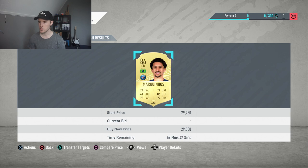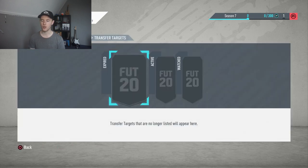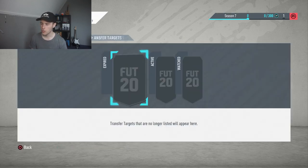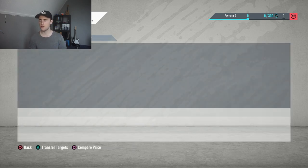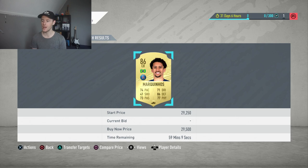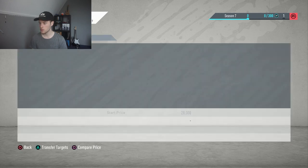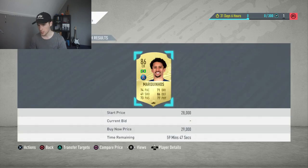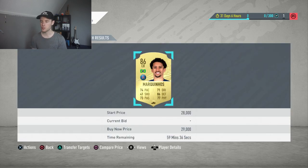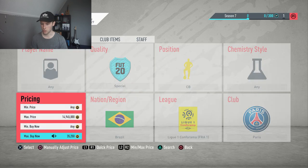Right now at the time of recording it's pretty early in the morning, so not a lot of deals are popping up, which is a shame. There are cards going for 29,000 here. Pay attention to the taxes you're going to pay — every time you sell a card, 5% of that profit goes to EA as tax. So always calculate how much profit you'll actually be getting from every deal so you're not losing coins.